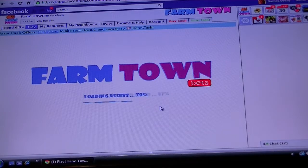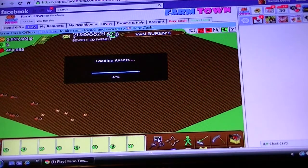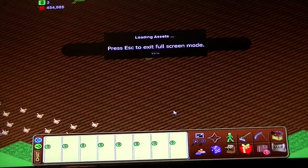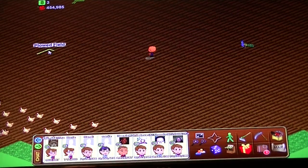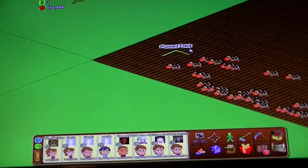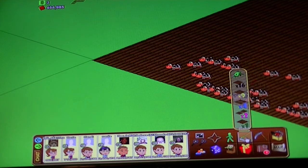The game will load again. You're back on the farm you were working on. Now we're going to do a full screen, and as you can tell, there's three rows of plowing. Here's an example.